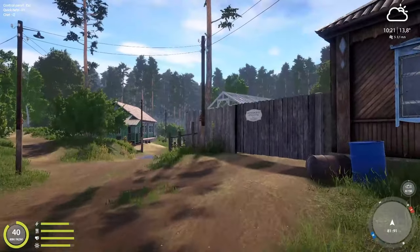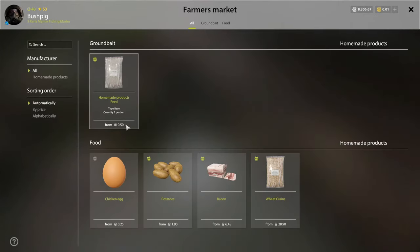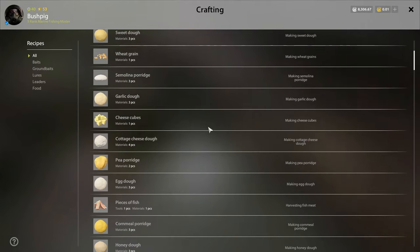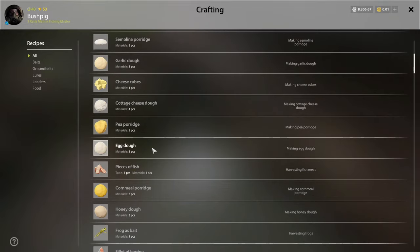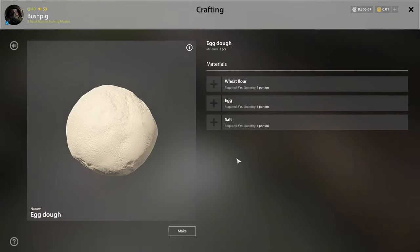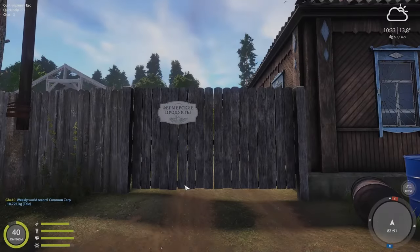For people trying to level up their skills, there's a farmers market where you can buy feed, eggs, and potatoes to make bait. Potatoes are very expensive though — the more economical version is eggs, where you make egg dough, which is the cheapest and most efficient way to level up your bait crafting.